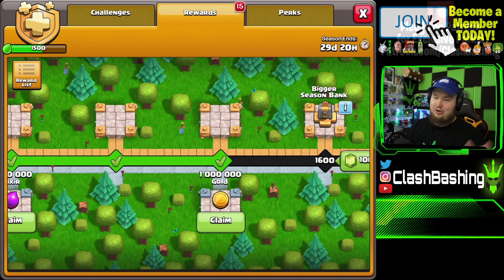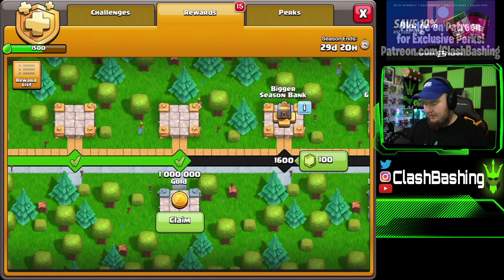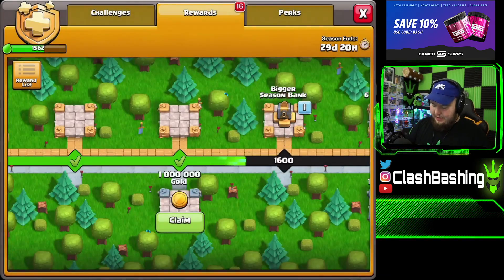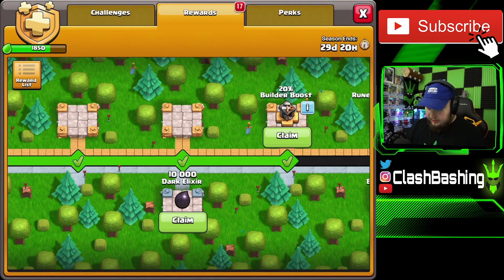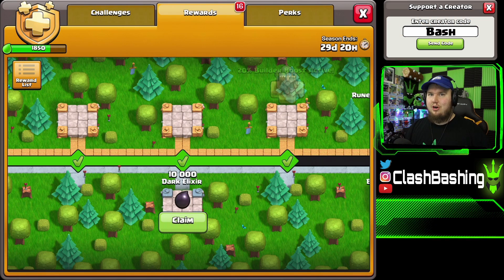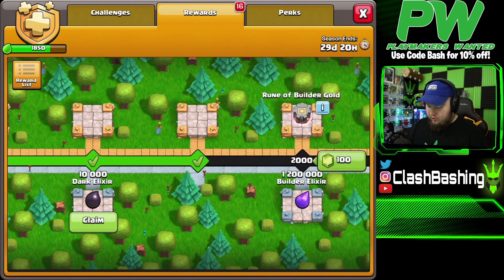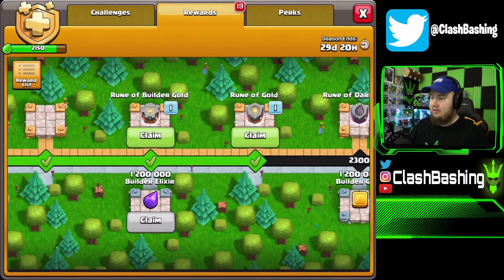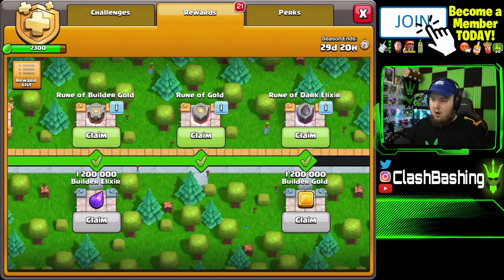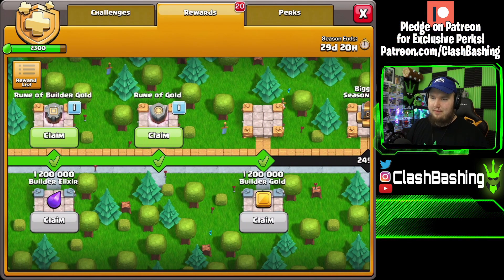I know someone in the comments is going to be mad that there's builder hall gold and elixir on the gold pass — I don't even play builder hall — but I'm kind of happy with it. We get a bigger season bank, six more wall rings, more dark elixir, a 20% builder boost. And I see a rune coming up — so it looks like we're getting into the runes. Last month we had two runes of elixir, one rune of dark elixir, and one rune of builder elixir. This month we have a rune of builder gold, 1.2 million builder elixir, a rune of regular gold, and a rune of dark elixir plus more builder gold.